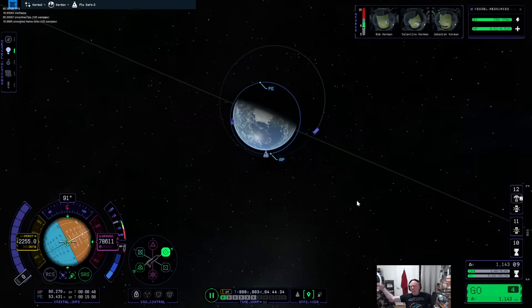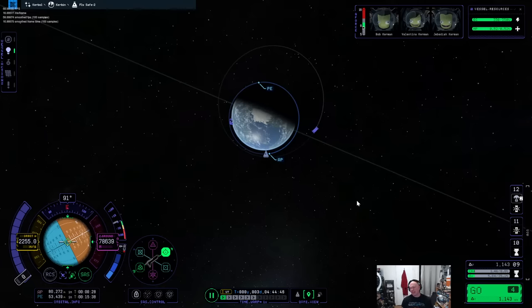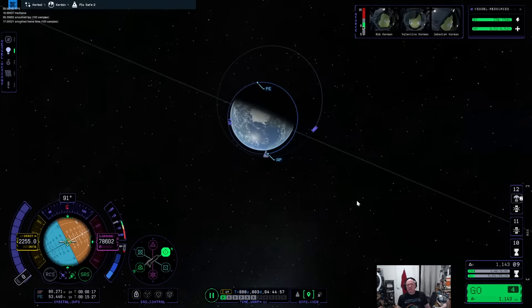Things weren't staged correctly — we're going to handle that. I promise you, I swear to you that Jeb and Val will get to the surface. Bob is going to stay in space because Bob is the expert at ocean stuff, he gets in the water.